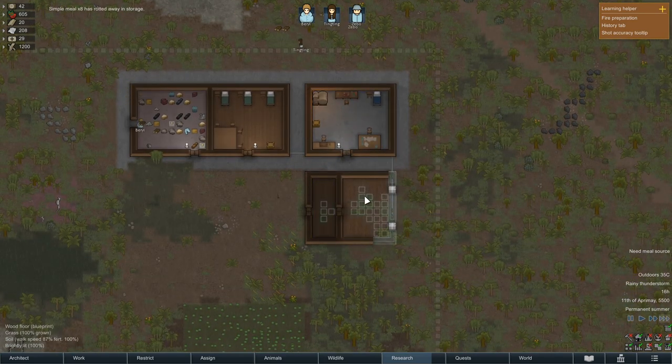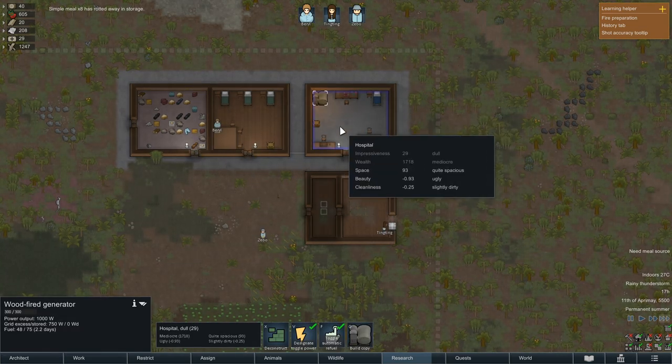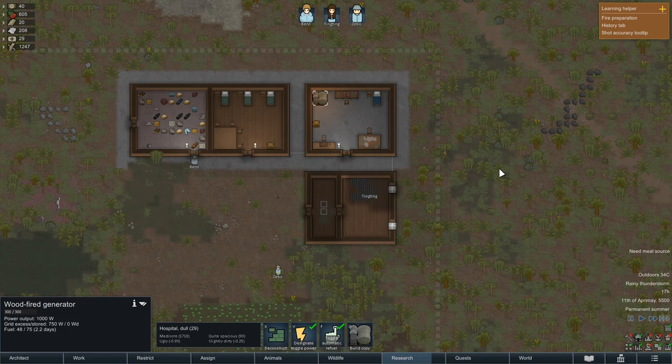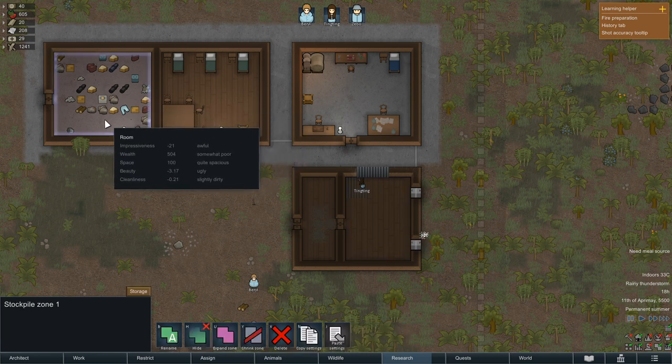I want to create here a stockpile area for food and everything that can spoil, and I will use the wood fire generator, which at the moment is indoor — I'm not sure if it's the best idea — but anyways, to create here a very, very cold area. Now we can use the refrigerator. I think minus five is the minimum, let's see where it reaches.